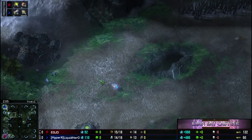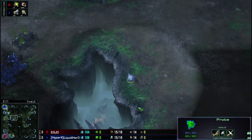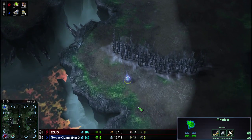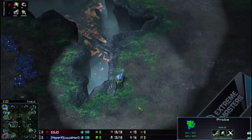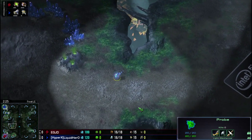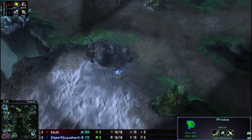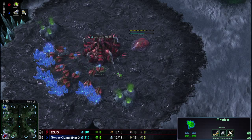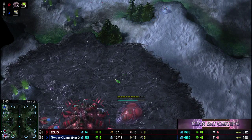Well, it looks like Hero's actually opening up with a 13-forge first, and he's sending out two probes to scout, which leads me to believe he's actually attempting to cannon rush. But instead of going for a hatch first, like most Zergs do on this map against Protoss, Jadong went for a pool first, so he'll more than likely be able to handle this with very little issue. Here is the hatchery — do you think Hero is going to still attempt it?